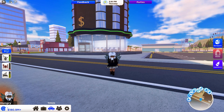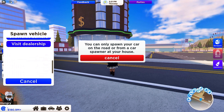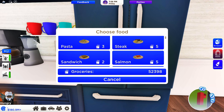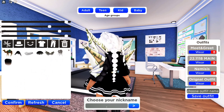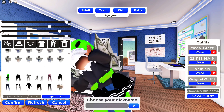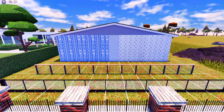You can spawn your car anywhere on the road now — just make sure you're actually on the street or you'll get an error message. There's a brand new food selection UI and I love the design. The devs also added layered clothing in the avatar editor; select the shirt or pants icon and scroll towards the bottom for new items.